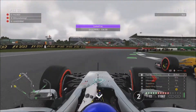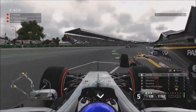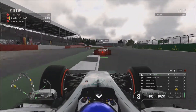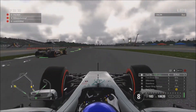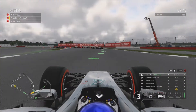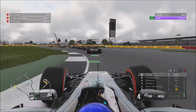We're down the inside of Palmer now and we've run it a bit wide to give Palmer the room. Palmer's tapped us there a little bit — come on, you've got to give us some room there. That's just messy. Literally messy. We're going to run it wide purposely, not because I've lost the rear end or anything. We've gone down the inside of Palmer and that is now us up into 16th, or 17th — I can't quite tell.